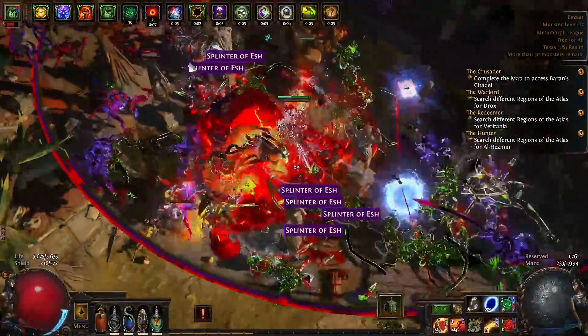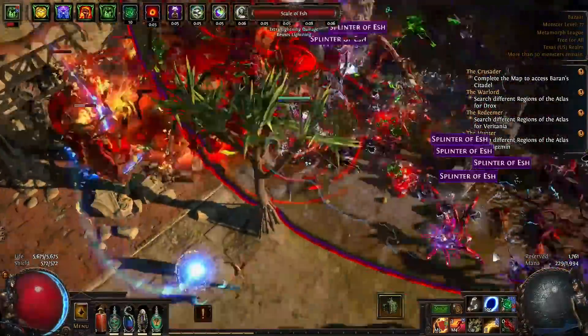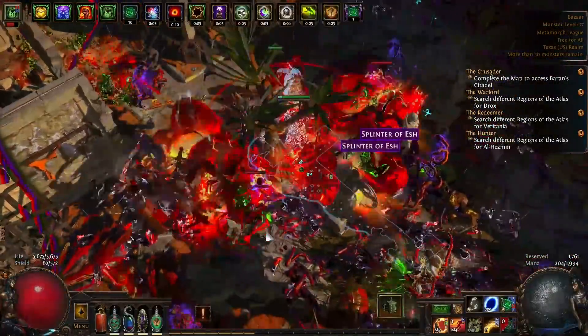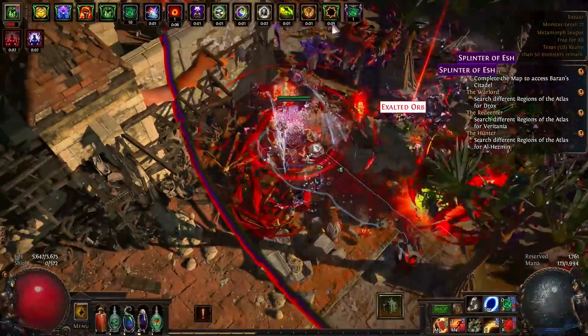The clear speed is also pretty solid. I have some plans to make it really top tier, but for now it's a fantastic clear speed build when it comes to indoor layouts. For outdoor layouts, it's fine — you just have to pop your Vaal Blade Vortex from time to time to help clean up things you don't feel like walking over to.